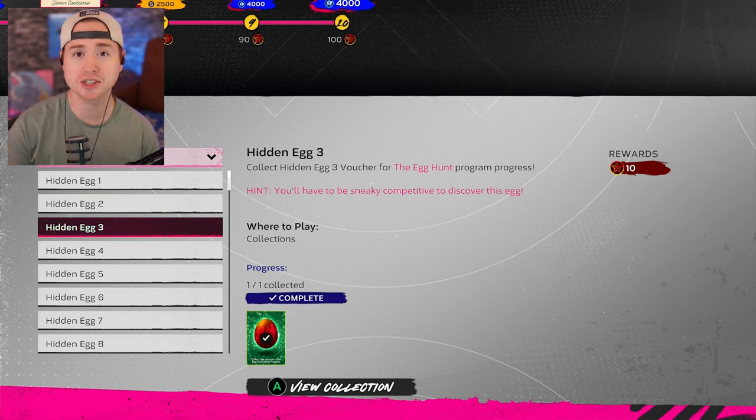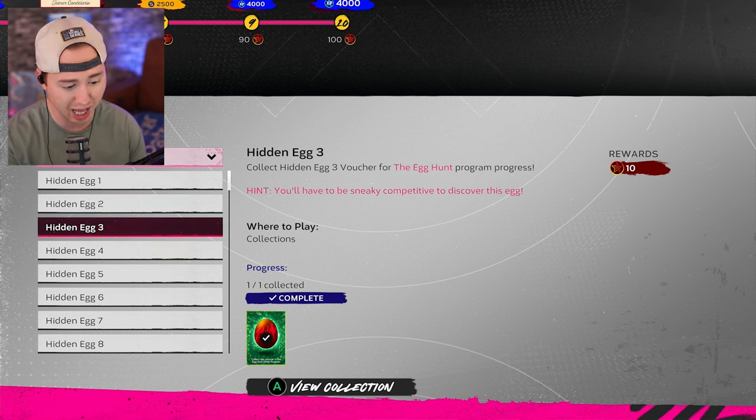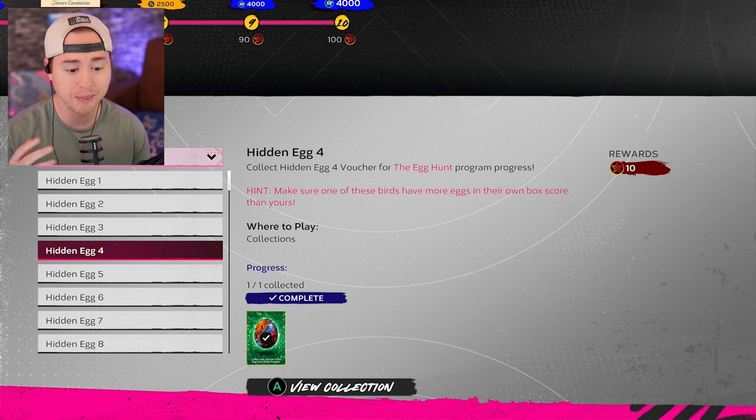For the third egg — 'You'll have to be sneaky competitive to discover this egg' — you're going to have to play Ranked Seasons. You just need to steal a base. You don't need to win, don't need to play a certain amount of innings — just steal a base in Ranked Seasons and you'll have that egg unlocked. Pretty straightforward.